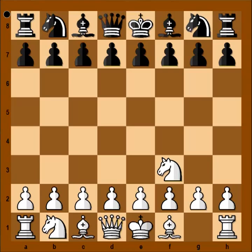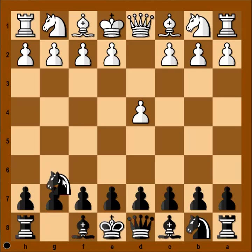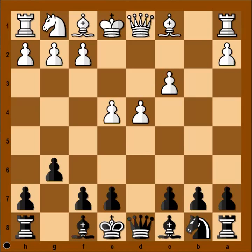Let's reverse the board. White plays d4, Nf6, c4, g6, Nc3, d5, pawn takes pawn, knight takes on d5, e4, knight takes knight, and pawn takes knight. Black allows white to build a strong center, and then he attacks. Black generally attacks the white center with c5, knight to c6, bishop to g7, bishop to g4. The game may continue like this.